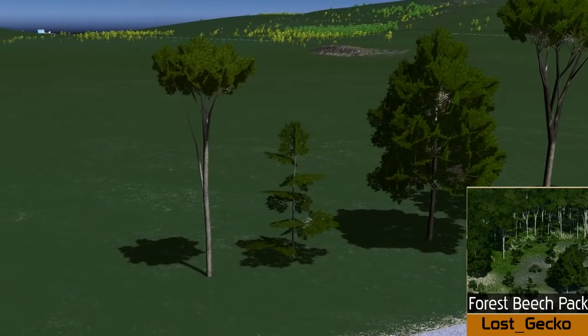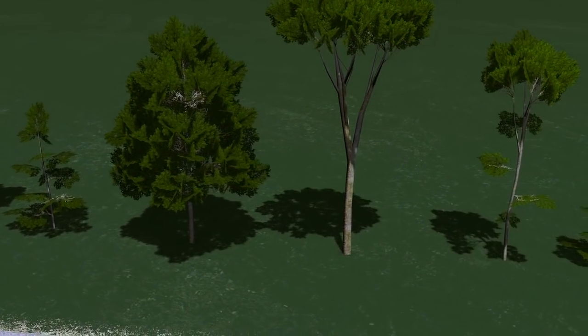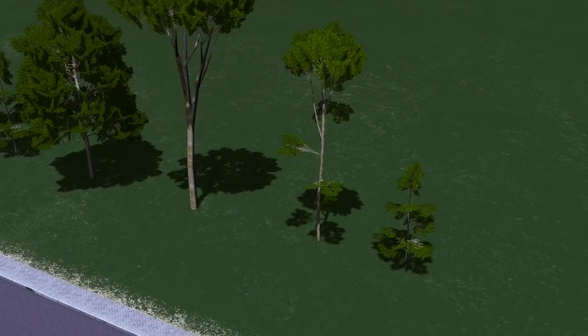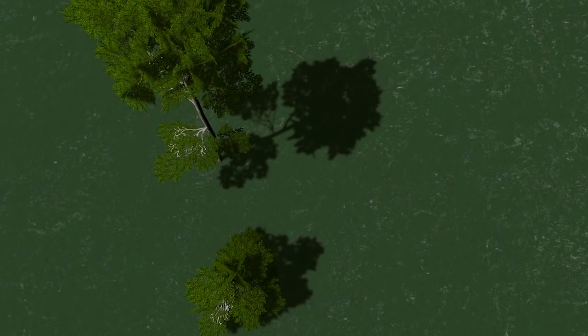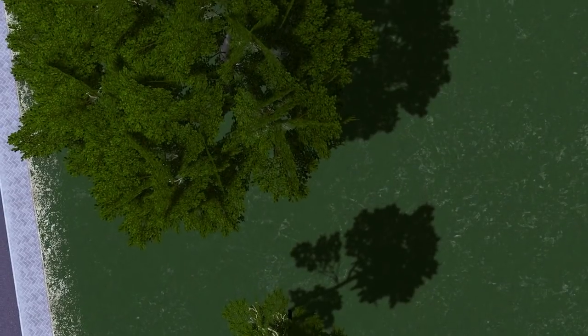Up next we have some beautiful trees by Lost Gecko. Whilst we are used to him building beautiful buildings and churches, he's turned his attention to creating these beautiful forest beech trees. Available in a number of different styles, this pack is beautiful and it really makes you wonder what is next for Lost Gecko.